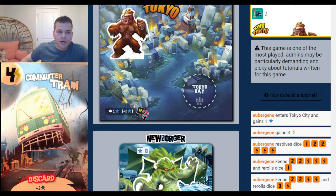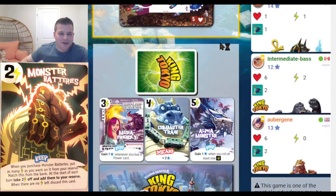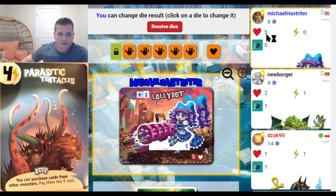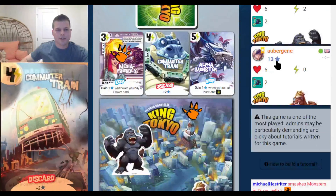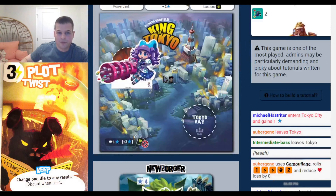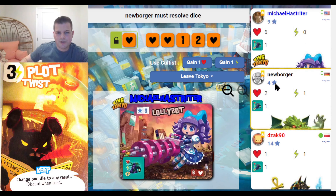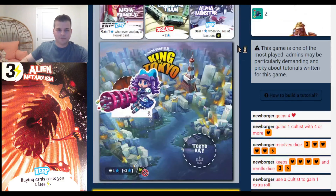I try extra re-rolls multiple times — I really want to knock out 2 opponents. I use a Cultist for yet another re-roll but don't get the 6th punch. At least I rolled a heart, but I've used up all my smoke clouds and my Cultist. At least I healed and sent out 5 damage, so the two monkeys in Tokyo get their health drastically reduced.